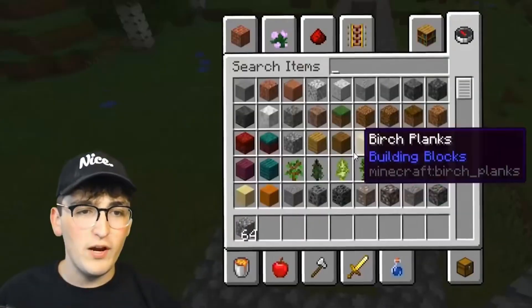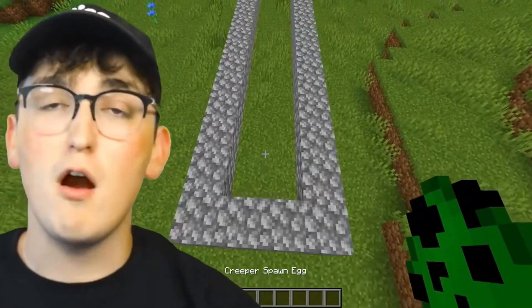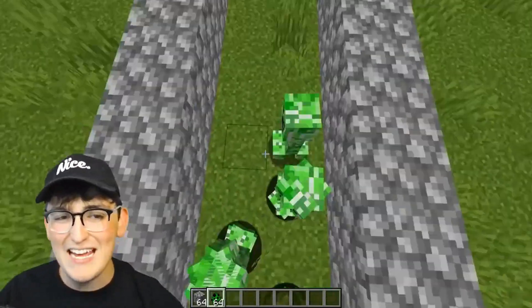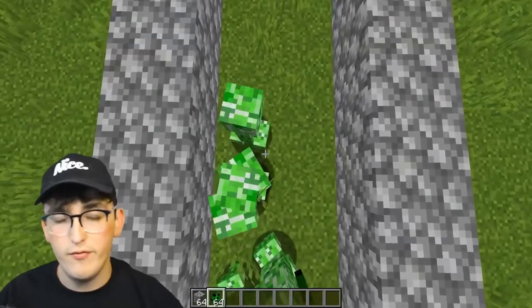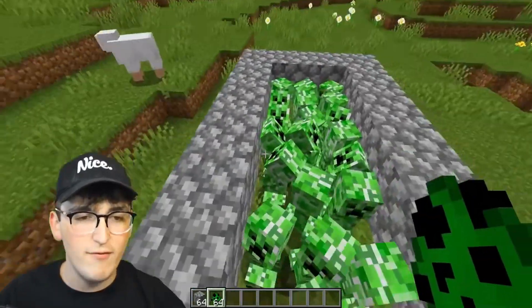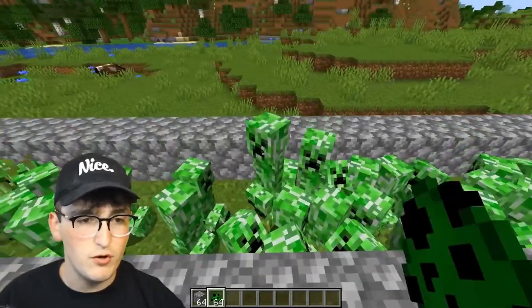We have our crowd surfing arena right here. All we have to do is spawn in our crowd, which we're going to be using creepers. I'm curious - does it have to be creepers or can it be any kind of mob like a zombie or a skeleton, or even a freaking pig? I'm assuming we're definitely going to need to have a lot of them. Every little gap has to be full of creepers or else you're probably going to fall.